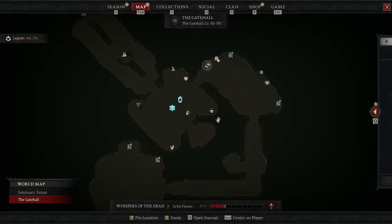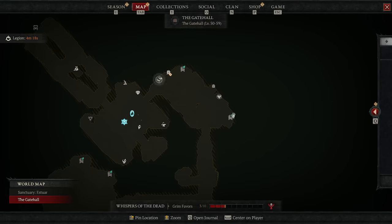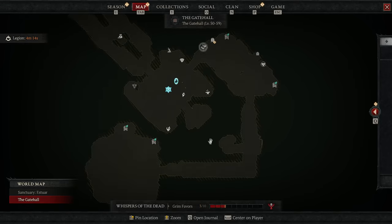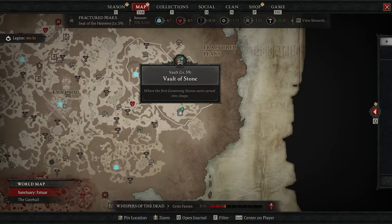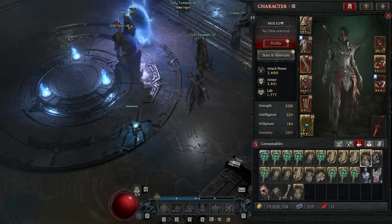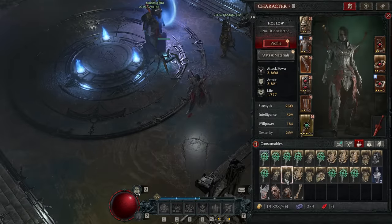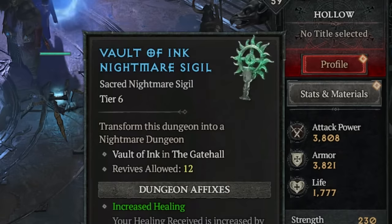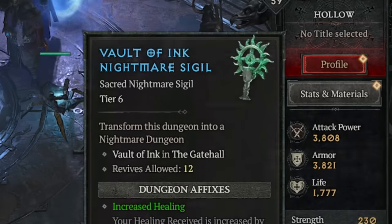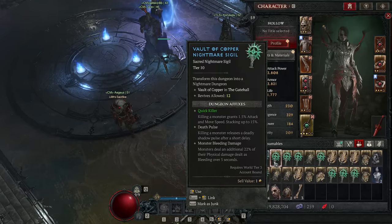Next up we have the Vaults. Once you get the gatehole going, you'll find them right here — Vault of Copper, Vault of Cinders, Vault of Stone, and the Loom, as well as finding them on the map at specific locations. This is what you do before you have the Nightmare version in World Tier 3, which works just like Nightmare Dungeons — you craft sigils with different tiers, positive affixes, and negative affixes that increase as you go higher. At tier 21 and above ancestral, you'll have four negative affixes.